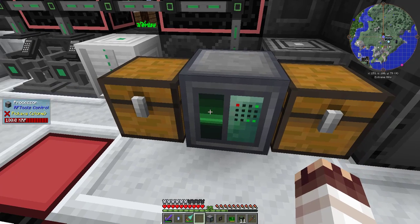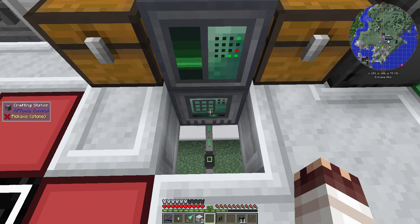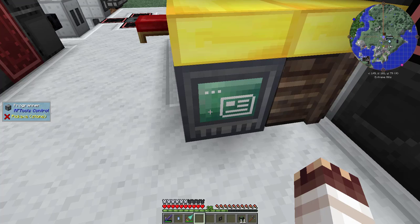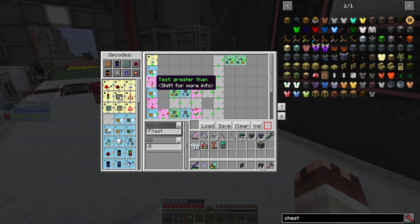I'll place my processor down here with a chest on either side, and I'll add my two CPU cores and network card. I'll also place down a crafting station. I'll run the console command 'net setup calculator' so that the processor can find the nodes. I'll place down my programmer and start programming. I've already done a lot of testing, so here's the program I created. The program will repeat every second.